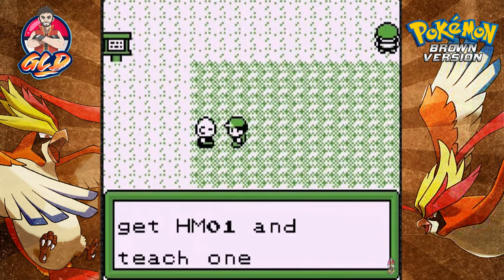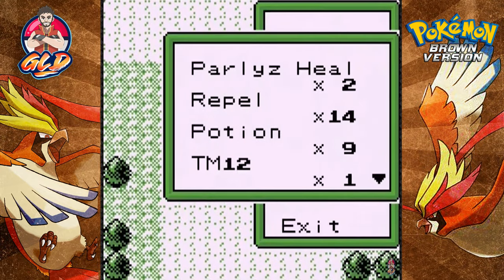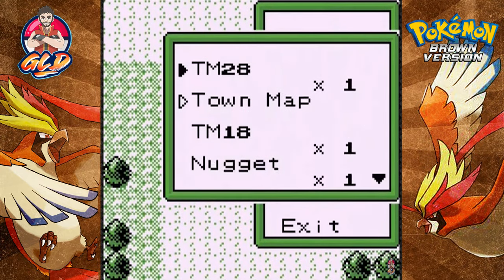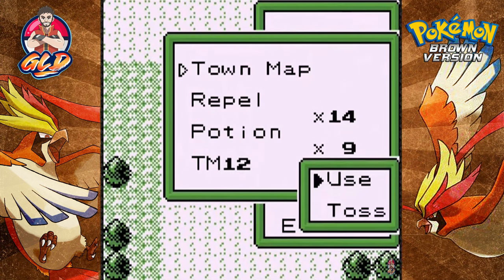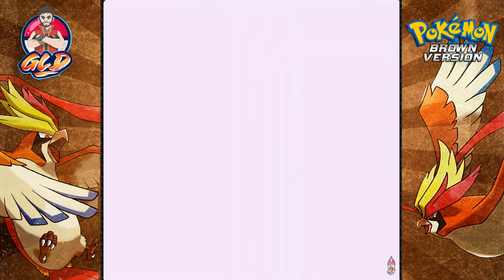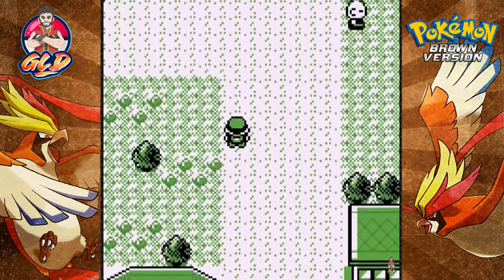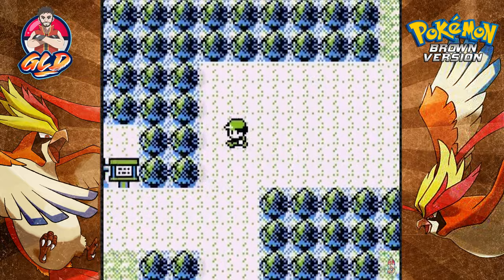We have to go to the next area, so I'm going to take a look at the map just to see where we need to go. As you can see, we can't do anything going south, so what has to happen is we have to go back to Route 49, then back to Route 50, back to Hayward City, and then go east of Hayward City. Maximum effort!